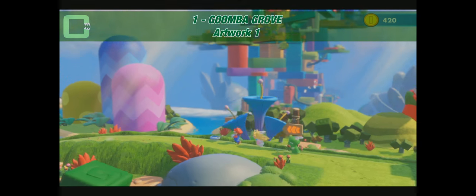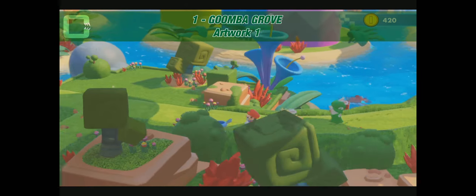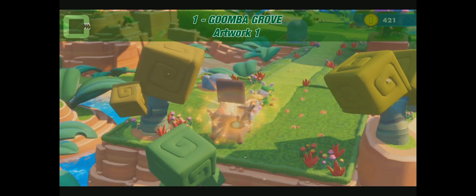Right after the tutorial battles, we see on the right side that block tower. We walk past and to the left you should see a coin coming up — it gives it away. The coin leads the way to the first treasure chest, basically.